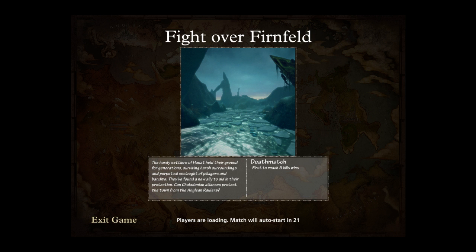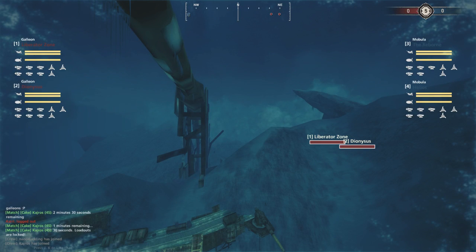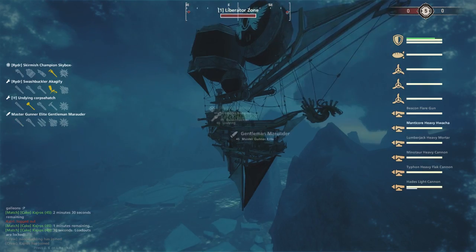Hopefully an interesting final for you - a bottom bracket final in the form of a Galleon versus Mobular matchup. This is an opportunity to test the idea that Galleons have the potential to defeat Mobulars. This is certainly the map to test it on - this is where the Brotherhood were able to use Galleons effectively against double Mobulars.